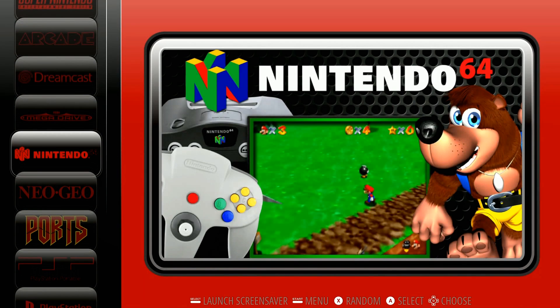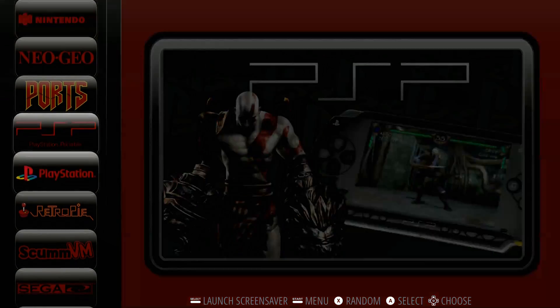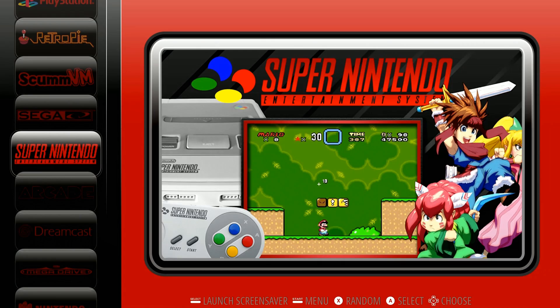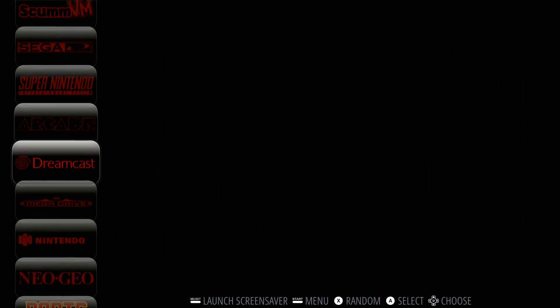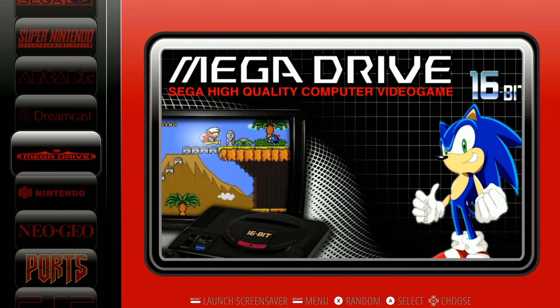So here we are. This is Crash's RetroPie on the Tinkerboard base image, version 1.0.3, stable image from Crash. They've been working on this for a little while now. This is their custom theme. I've installed some PSP games, PlayStation, some Sega CD, Super Nintendo, and some arcade games. And first off, the controller's working really well. Here are some of the features on this particular image.